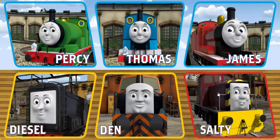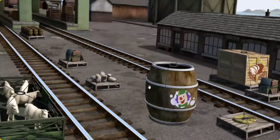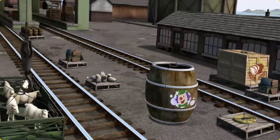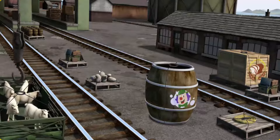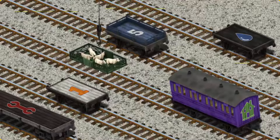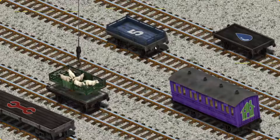It's a busy day at Brendam Docks. Thomas and his friends have many deliveries to make. Den must deliver the sheep to Farmer McCall's farm. Help Cranky find the sheep. There you go. Let's lift and load. Now the cargo must be loaded. Help Cranky find the white flatbed with an orange number one. There you go.